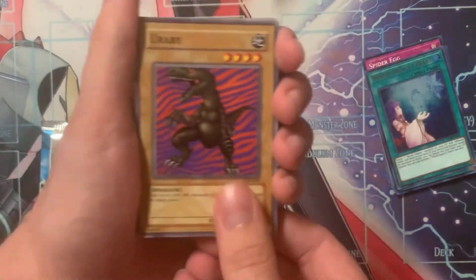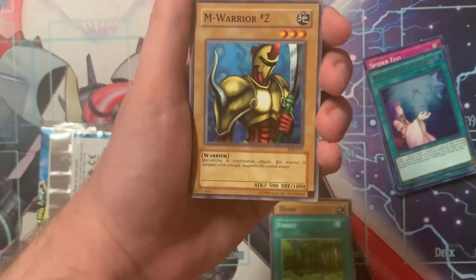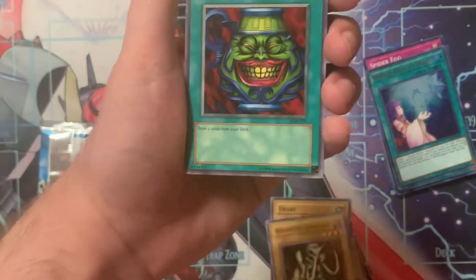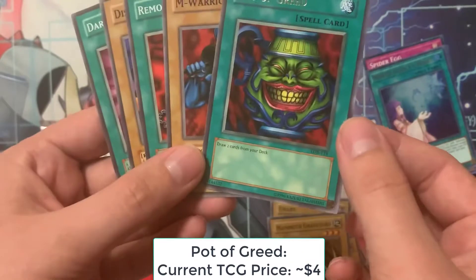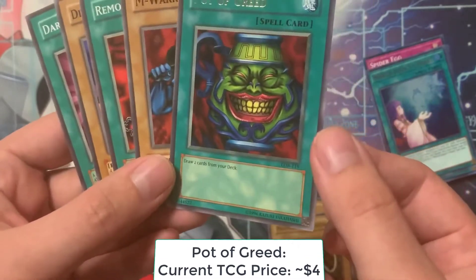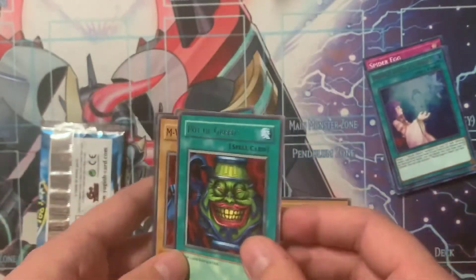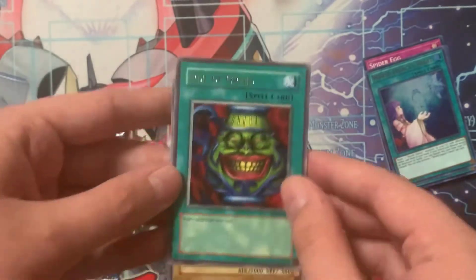You have Yurabi, Forest, and Warrior No. 2, Mammoth Graveyard, and the best rare in the set - I'll take it. I'll take a Pot of Greed. And it's pretty centered too, so I might actually have this submitted for grading. That's actually not that bad, I'll take it.